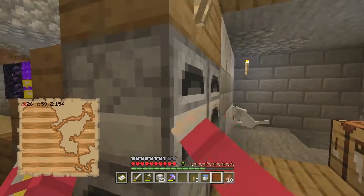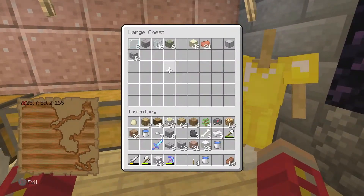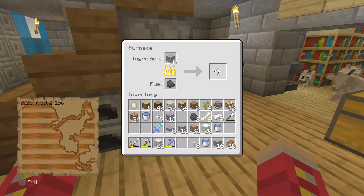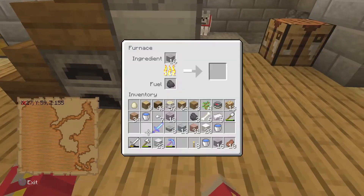What we need to do — do I have any stone? That's what I'm looking for. I do, perfect. So what we're going to do is I don't want to use all of that but I want to use like half of it and throw it in there again. Maybe I should get rid of the rest of this.